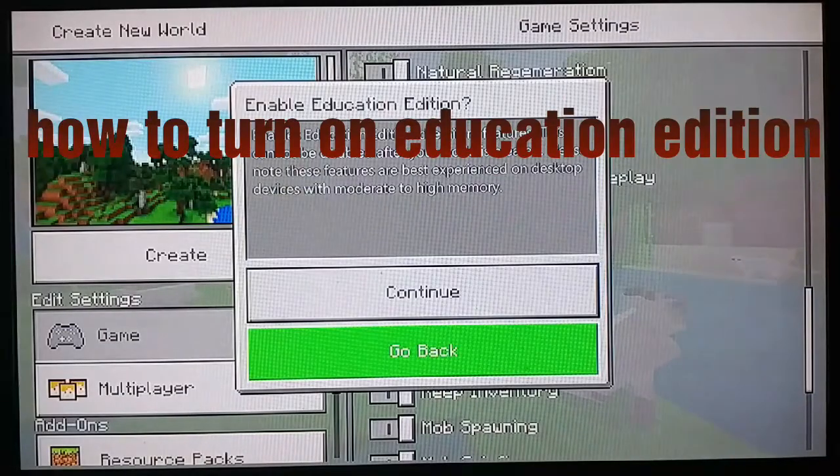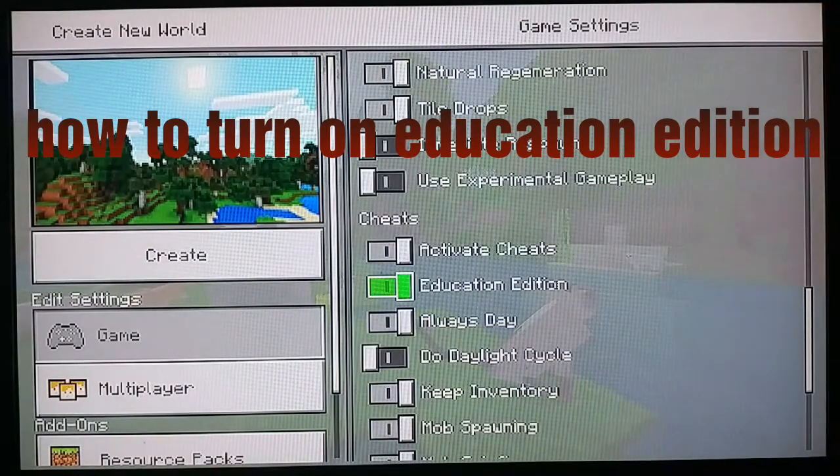So, you simply turn that on. It'll give you a warning — best experience on desktop. Create.